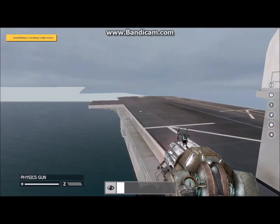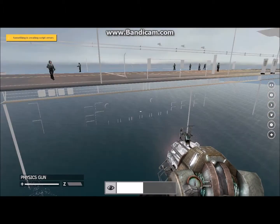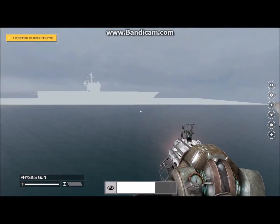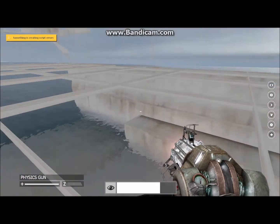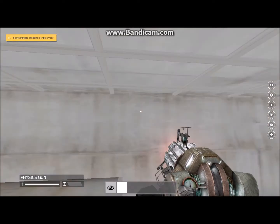I was going to include jets on these for a prop pack, but they were way too small. Sadly, this one doesn't have an interior. This one is probably the most advanced one out of all of them — actually, the container ship has the most advanced one out of all of them. That's what I was saying.